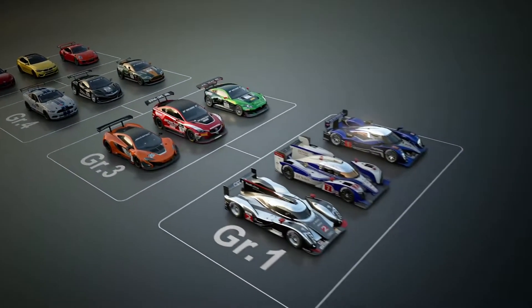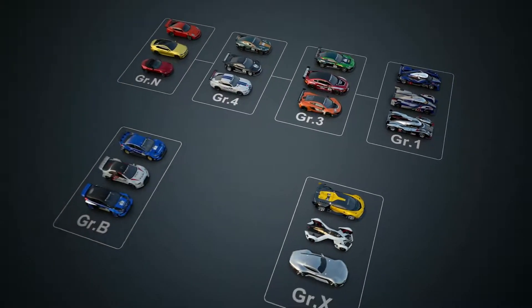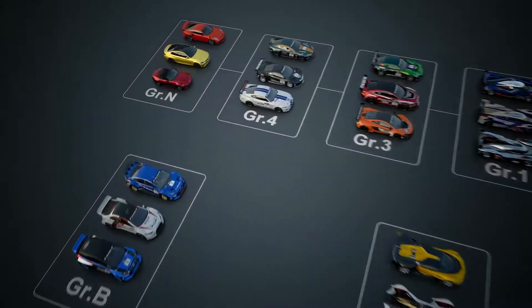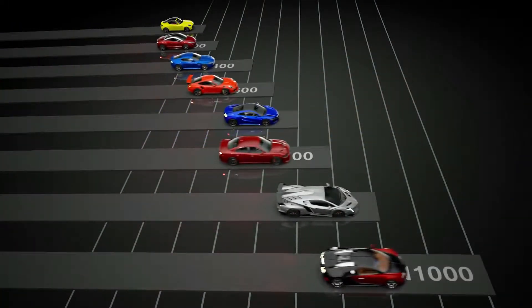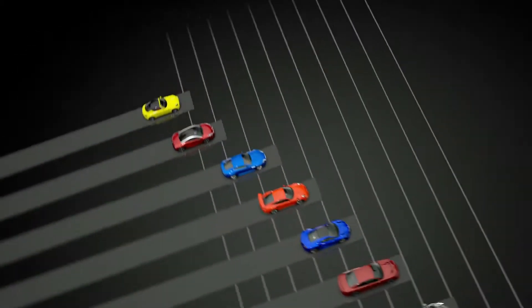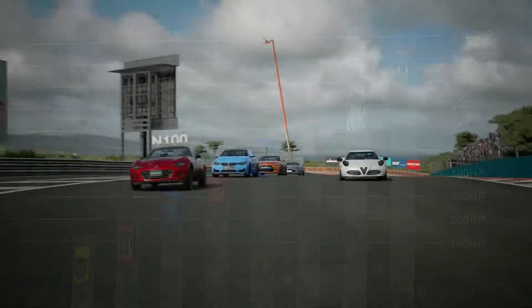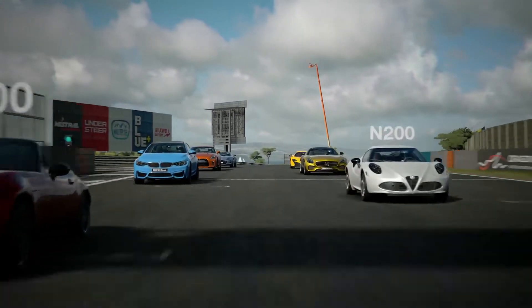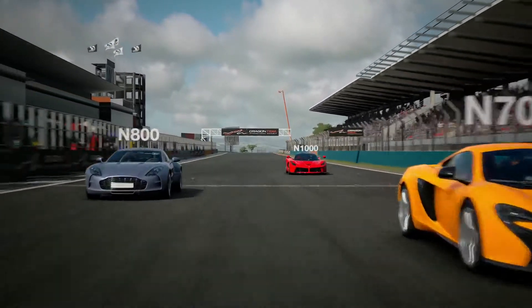The cars in Gran Turismo Sport are divided into a number of different classes. The first on the list is the Group N-Class, which consists of stock production cars. According to the maximum horsepower of the individual cars, the group is further divided into smaller divisions — from the driver-friendly N100-Class sports cars with up to 100 horsepower, to the 1,000-horsepower hypercars and monster-tuned cars in the N1000-Class.